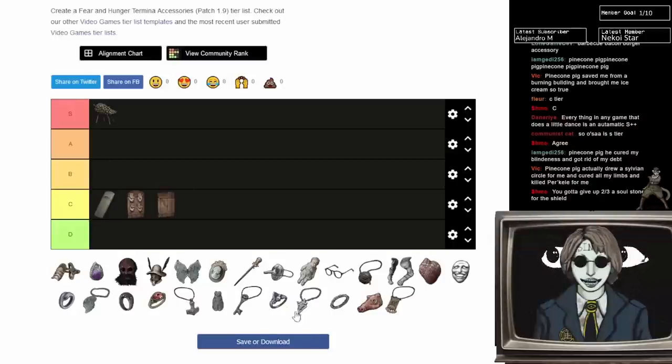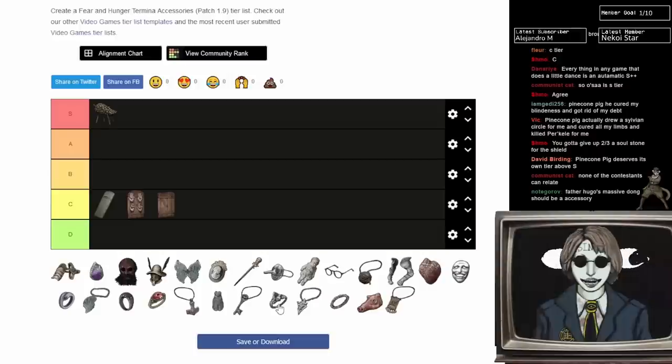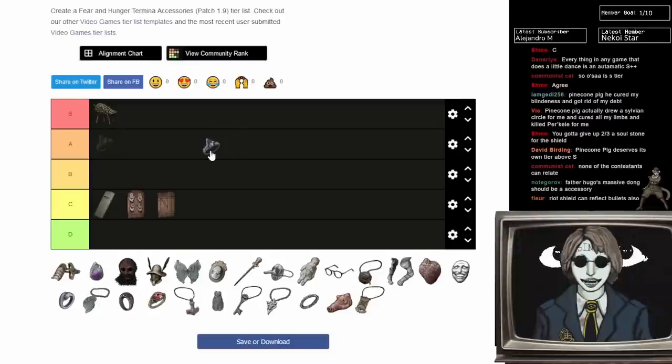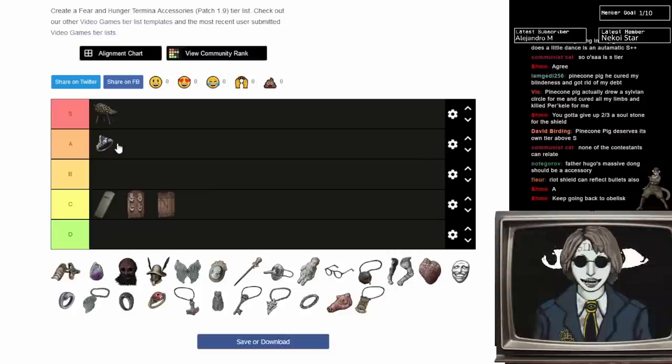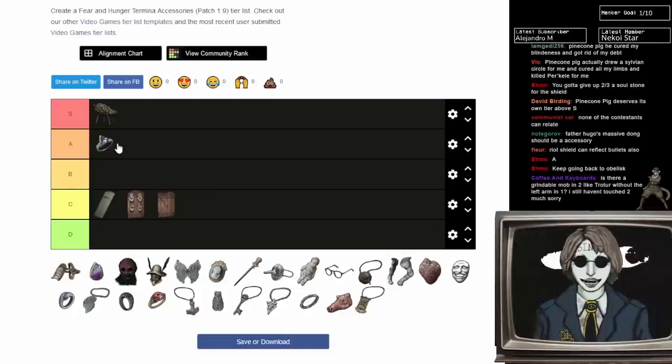Beetle Stone: how it works is it restores 10 mind every turn. This is amazing for casters because it's basically infinite mind — if you extend a fight out, you just get more mind. It's pretty fantastic. It's not mandatory for a caster build, but it is very good. You can get one guaranteed in the church. I'm going to say A tier — I don't think it's S tier because S tier items should be things you build around.